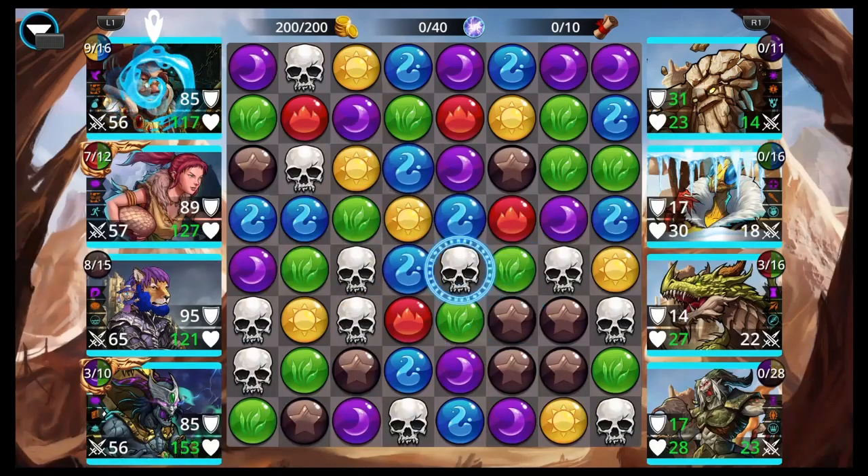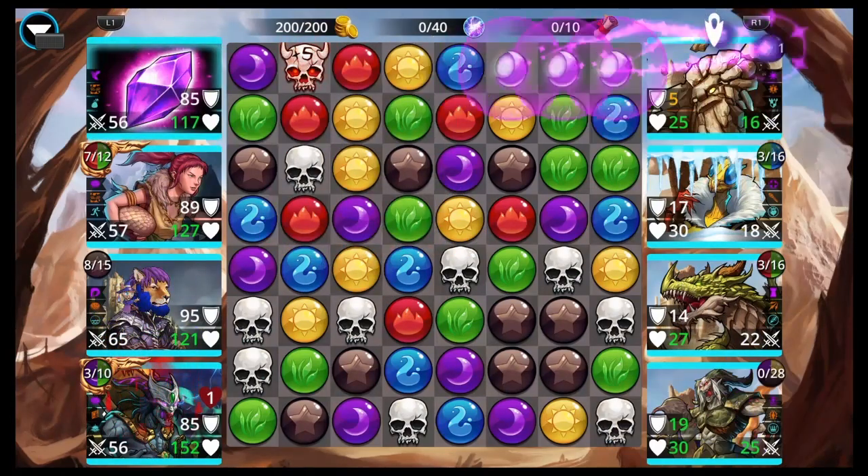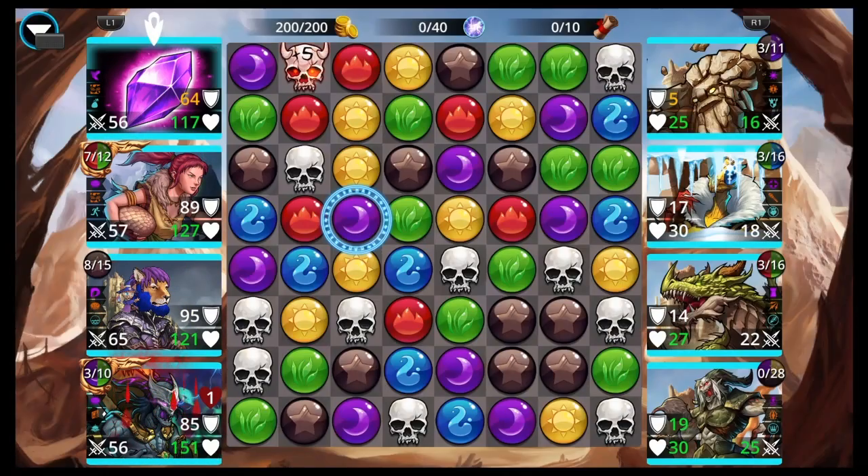New Achievements: we have two new achievements for this update. 'Practice Makes Perfect' — get a perfect run in a dungeon. 'Diamonds Are Forever' — craft a Gem Dragon Egg in the Soulforge.